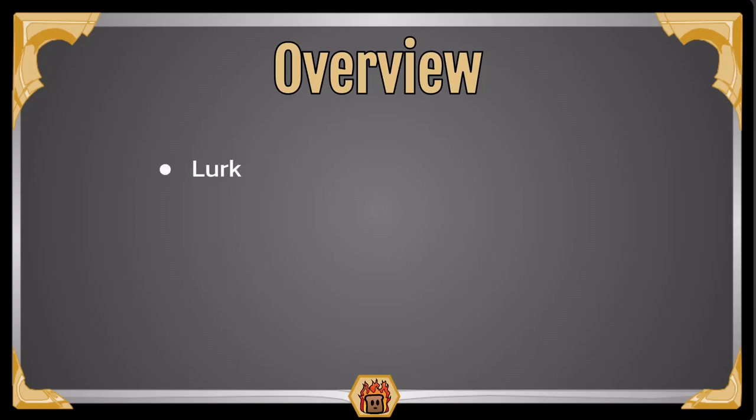First we have Lurk. Lurk is the keyword that the whole deck is built around. We'll explain it more in game later but essentially you are scaling up the power of all of your units throughout the entire game so as the game goes on you just get more and more powerful. Next we have Draw built into his kit. There are a lot of different ways that you're getting Draw throughout the entire game and it's very simple and just built into his deck.